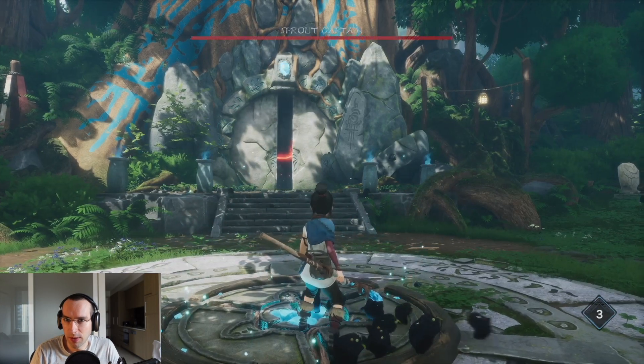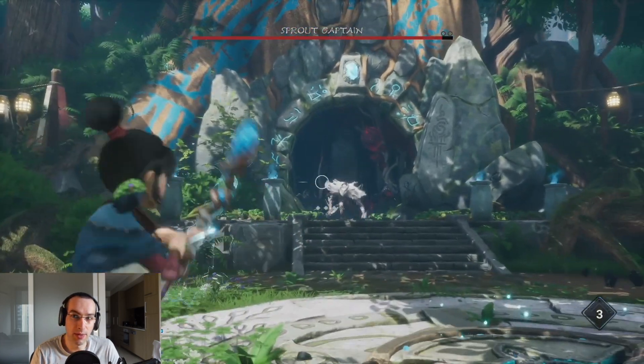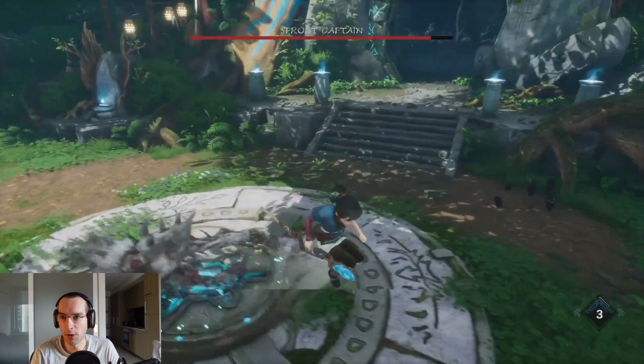After you have put all three owl statues on the blue rocks, stand in front of the guardian tree entrance on the big round stone and use the pulse ability to open the guardian tree.